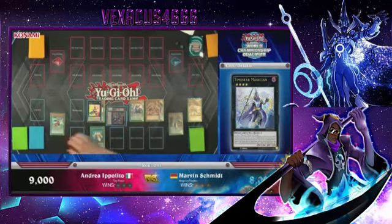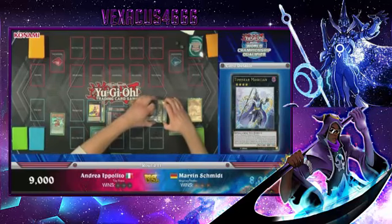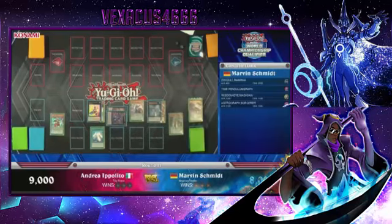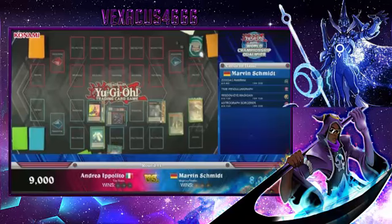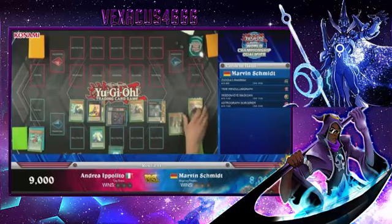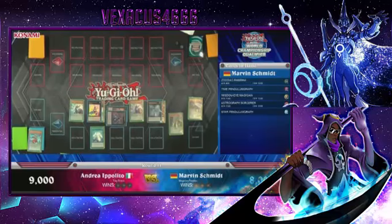He's going to use one of the other effects to get Ram-Ram. This is where the play gets so good — you do not believe how good this play is. He's going to get another Star Pendulum and Astrograph Magician, and get another Double Irish Magician, which is so good. Wait for what he's about to do — it gets so good right now, this play is too good.